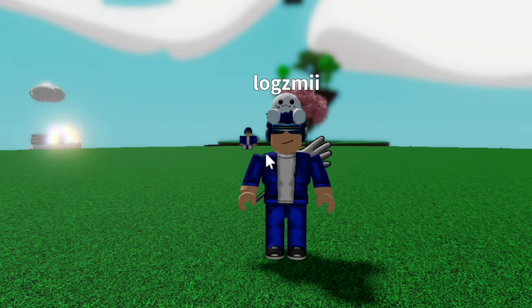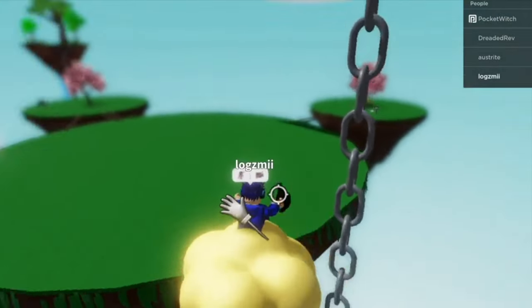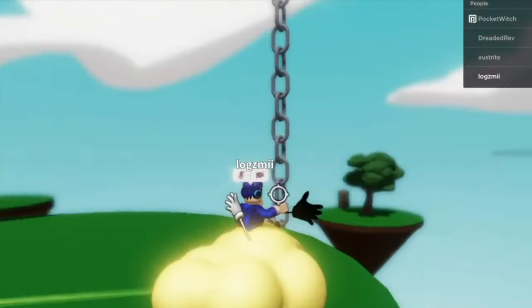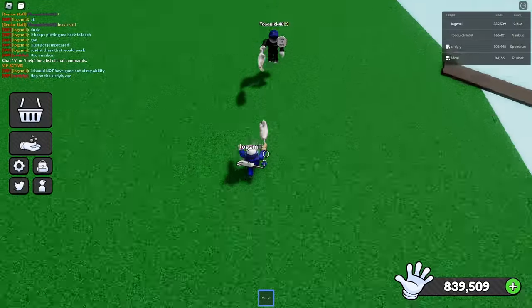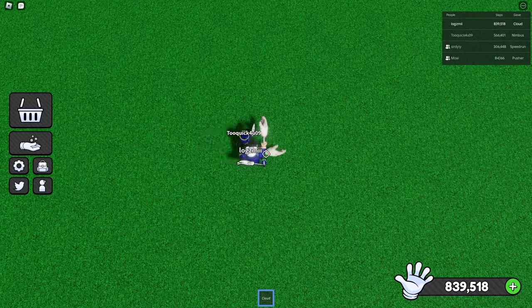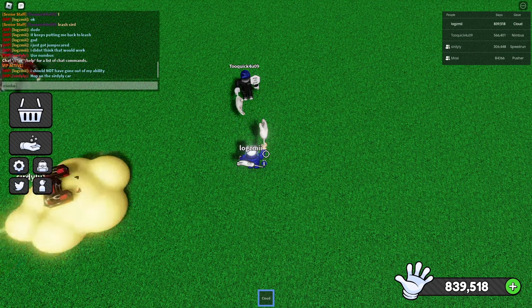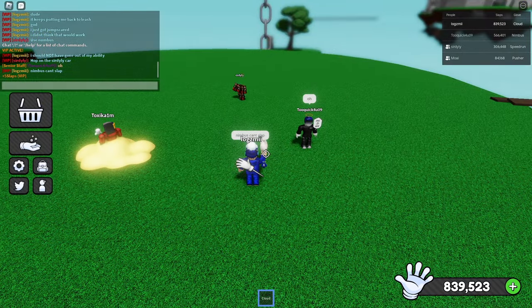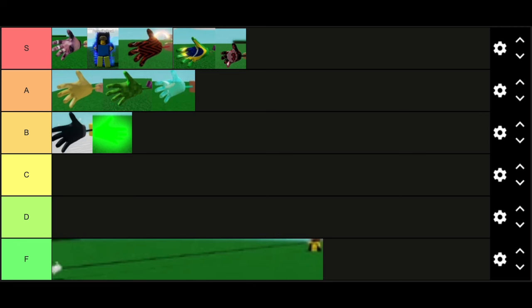The next glove he used was Nimbus, basically just a super fast version of Cloud. I didn't get any clips of Nimbus's ability for this video so I'll be using one from a previous video. It's basically just a much faster version of Cloud — but for some reason this glove can't slap, and I have no idea why. Nimbus honestly isn't that good — it would be much higher on the tier list if it could slap. Because of that I'm putting it in C tier since the cloud goes pretty fast but just can't slap.